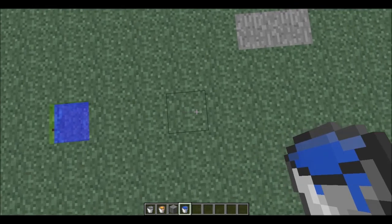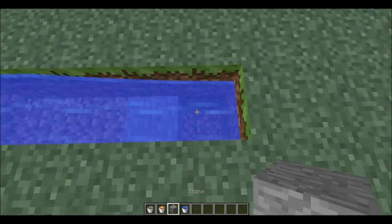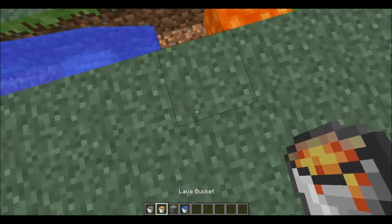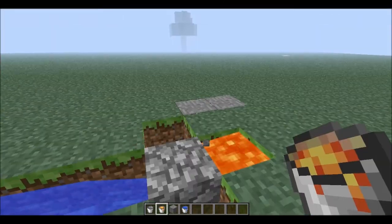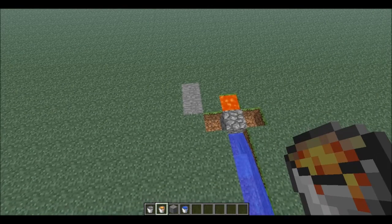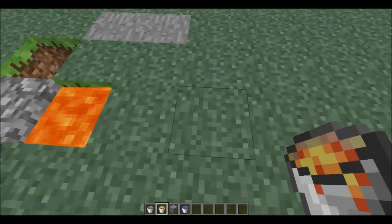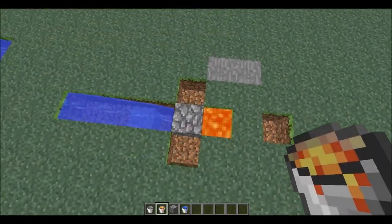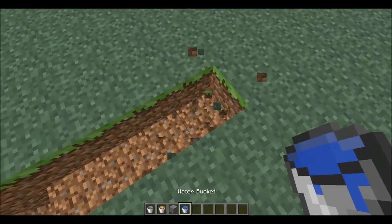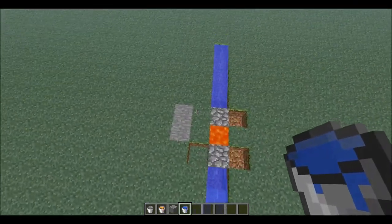You would place one back here, put water, and go one, two, three — on the third block you would leave it as shown. Next you would put the lava bucket and allow the cobblestone to form, and that would be a cobblestone generator. I'm not sure what other ways you can do this, but I believe you can do it crossways.